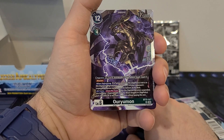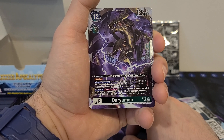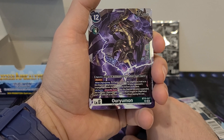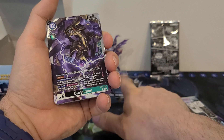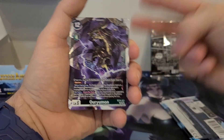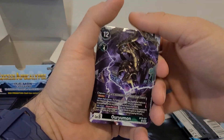When Digivolving, if a Tamer card with the DigiPolice trait is in this Digimon's Digivolution cards, return one of your opponent's suspended Digimon or Tamers to the bottom of the deck. All turns, once per turn, when this Digimon becomes suspended, you may play one Digimon card with the Beast Dragon or DigiPolice trait and 5,000 DP or less from your hand without paying the cost. This one's pretty solid — you get to bounce something back from your opponent's field to the bottom of their deck, which is the hardest thing to get back.